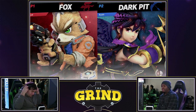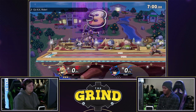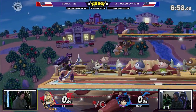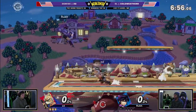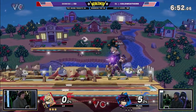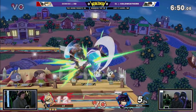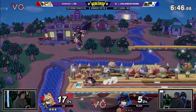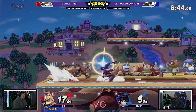His arrows cannot be moved around as much as regular Pit. Getting right into it on Smashville — kind of a neutral stage. Pit does a really good job of covering landings with all of his lingering hitboxes, but Fox is very, very fast. He's very good at covering landings with dash attack, neutral air, and up air as well. So this kind of benefits both characters and plays to both of their strengths.